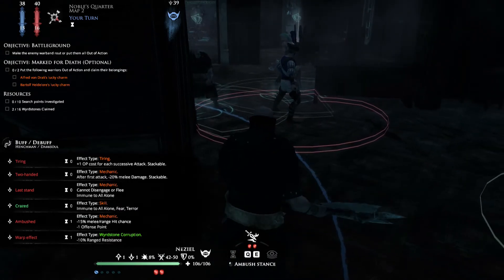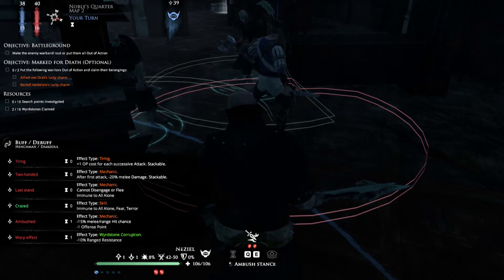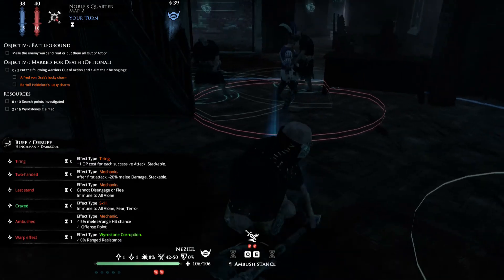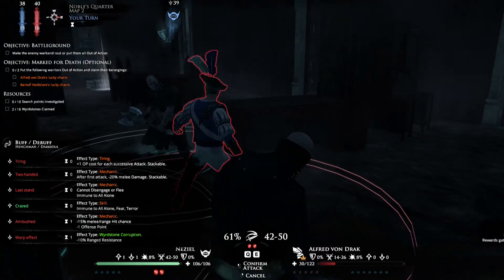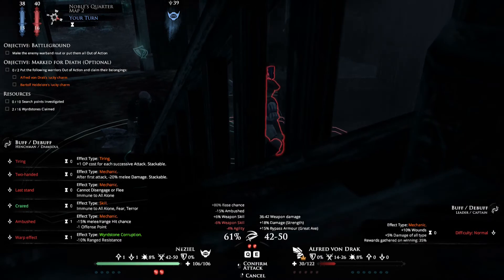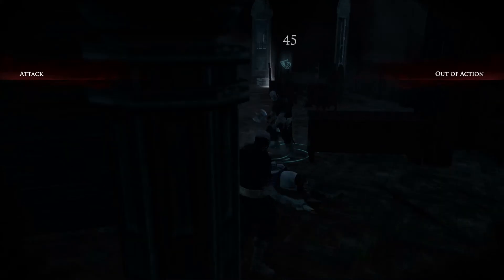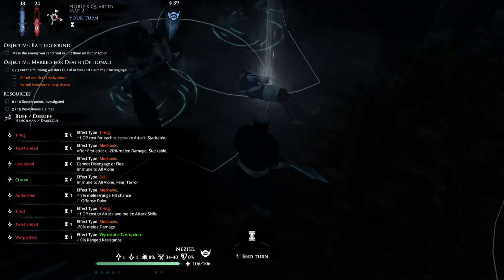How much Wordstone you get is dependent on the difficulty of the mission you entered. At this normal level you'll get 35%, I think, and then it increases as the difficulty increases as well. 61% — I always put this on so I can see what is controlling my attack chance and my damage output. Nysl just put him down — good job.